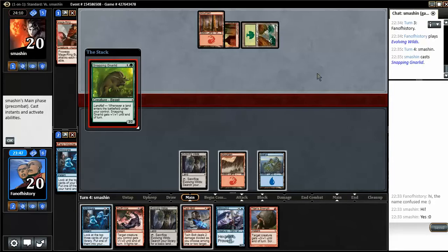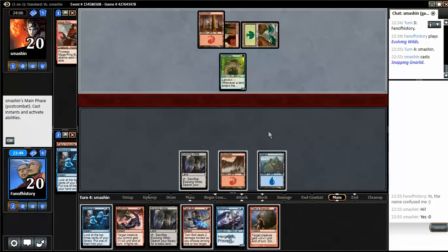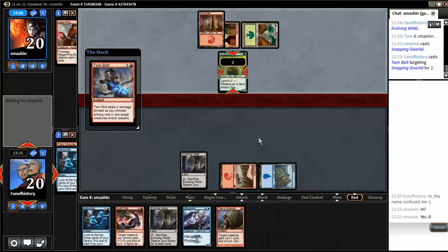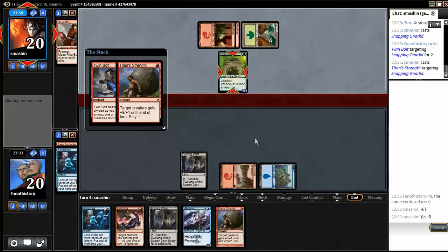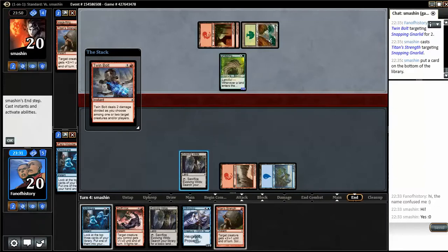Snapping Gnarly — so we just kill that, maybe getting a Titan's Strength out of his hand. Yeah, sure did. Well, that's a Titan's Strength that doesn't hit me in the face, but who is going to block now? We need to look for removal.